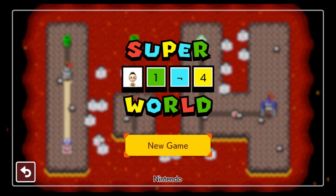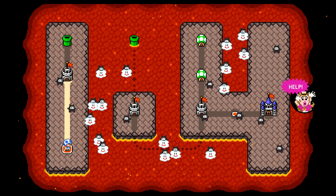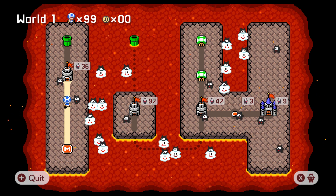Hello everyone and welcome to some more Super Mario Maker 2. We are gonna play Super 1-4 World today. It's basically a gimmick world where every level is like 1-4 from the original Super Mario Bros. I don't really know what to expect — I have played the very first level, I think it was in the popular level list, but let's check it out and see how it goes.